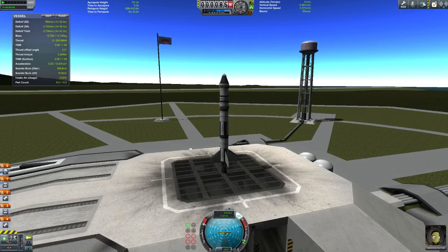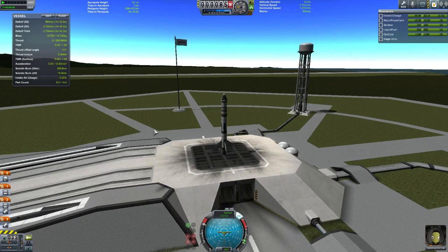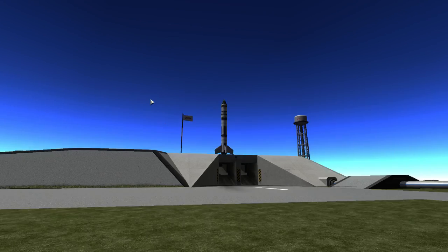SAS is activated by the T key on your keyboard. X throttles down to zero, Z throttles up to 100% — important to have it at 100% throttle. We'll just check our staging quickly. 5, 4, 3, 2, 1 — let's go to space.